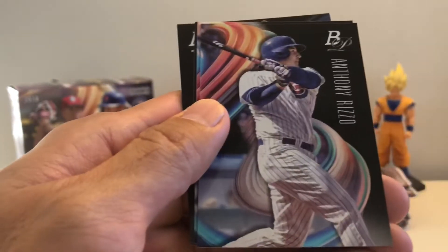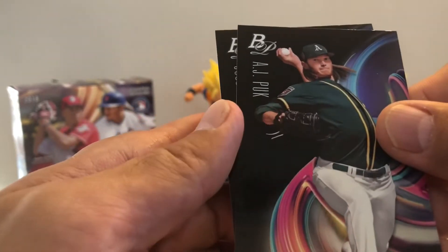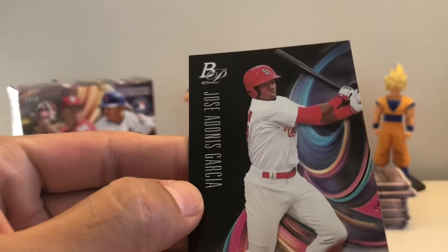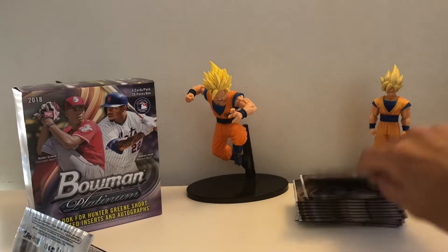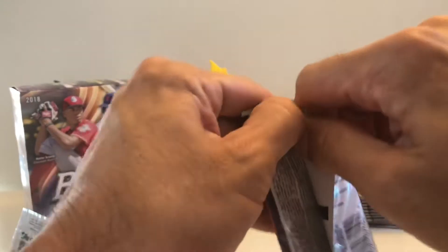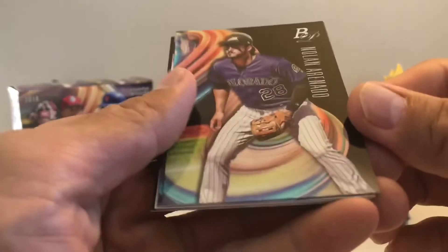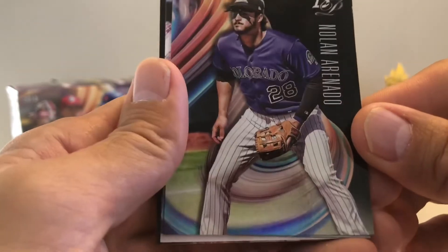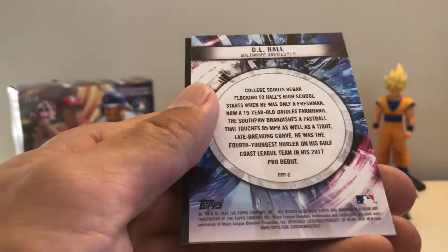We've got Rizzo, Lindor, AJ Puck, and Jose Garcia — these have pretty cool rainbow-looking swirls. I'm just stoked because this is the first time I've opened these. I've seen other people open these packs but it's my first time, so I'm really excited about these cards.